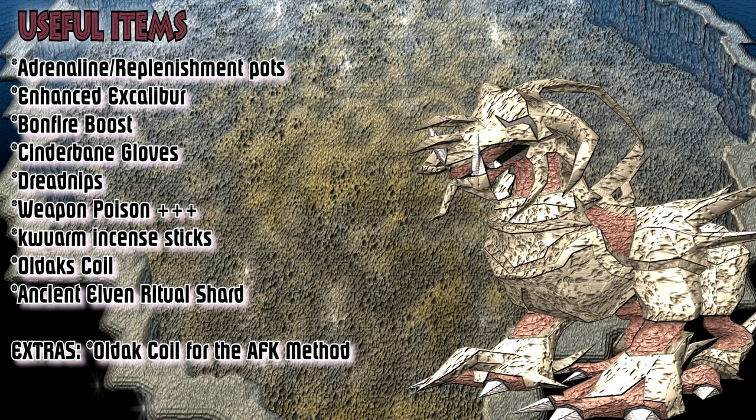Here is a list of some useful items. We have adrenaline and replenishment potions — these are great to have when you're low on adrenaline and when it comes time to use a defensive ability or increase your DPS. We've also got the enhanced Excalibur, which gives you free heals every 5 minutes, so it's helpful to have and will save you plenty of food.